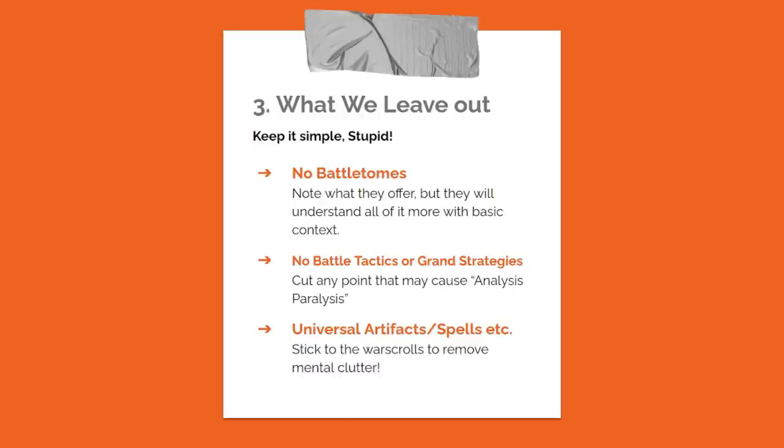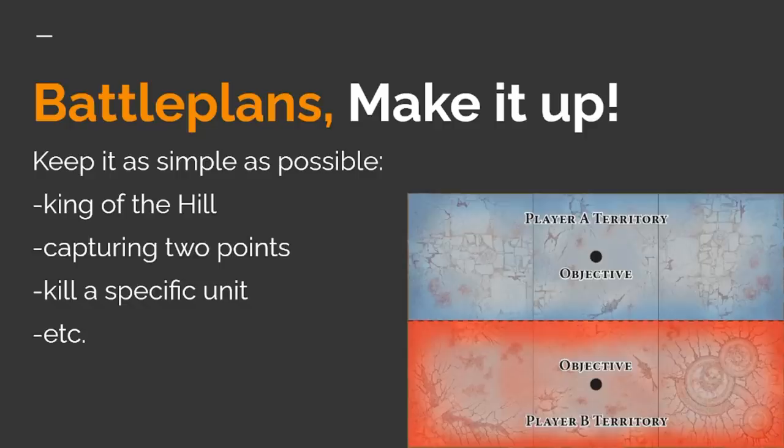Lastly — and this is where some people disagree — I decided not to use any artifacts or spells that were not on the war scroll. So you have wizards using Mystic Shield, Arcane Bolt, and whatever is on their war scroll, but nothing else. A lot of mechanics for artifacts and spells require context to understand their usefulness. Keep it to magic missiles and buffing up saves. I do leave in heroic actions and monstrous rampages, because they let the models do cool things and we're trying to create an experience.